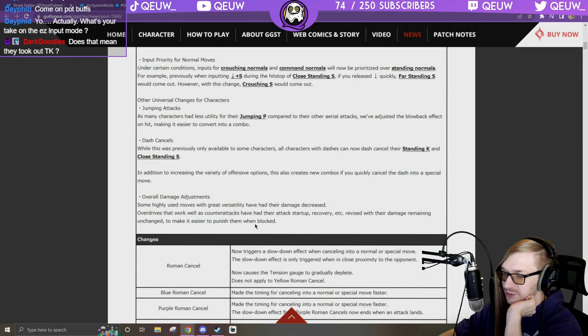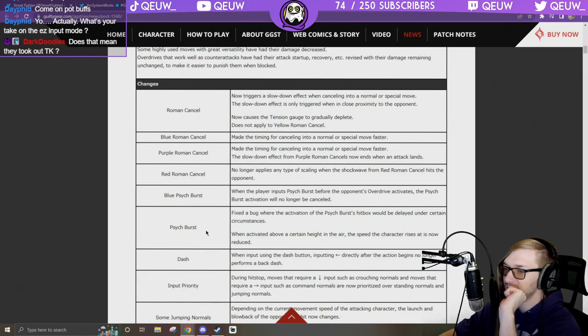Overdrives that work as counter attacks had their attack startup and recovery revised but damage remains unchanged. Changes to Roman cancel: Blue RC now triggers a slowdown effect and causes the tension gauge to gradually deplete — so you still have access to meter for a little bit. Wait, what?